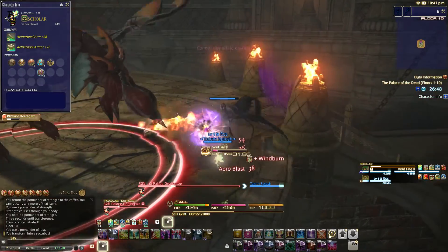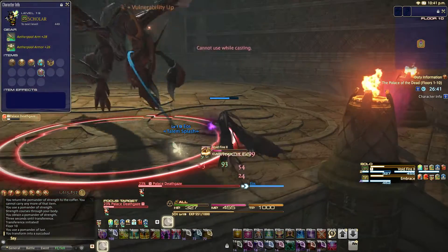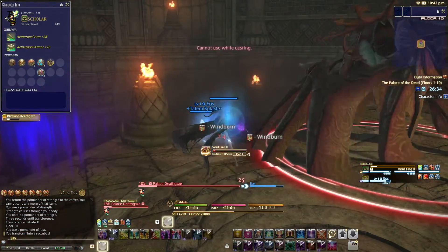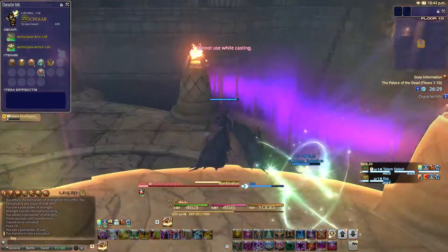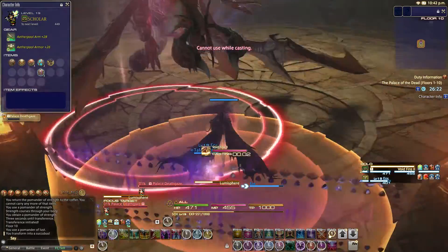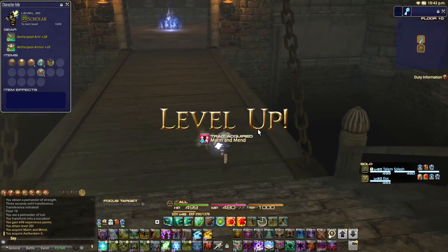So yeah, this is really a great way to just totally cheese this boss. Otherwise you could still keep up your dots and fight them the normal way. But if you were a DPS, you'd probably have to resort to using potions and stuff like that, because you have no way to heal apart from like Second Wind. And we turn back just in time. So that levels us up to 20, just as I wanted. And we get Maim and Mend. Maim and Mend increases the base action damage and HP restoration by 10%. So basically you're stronger by 10% in everything that you do.